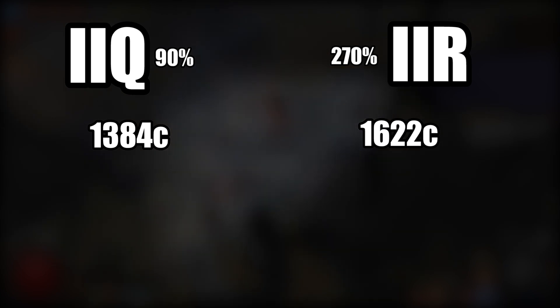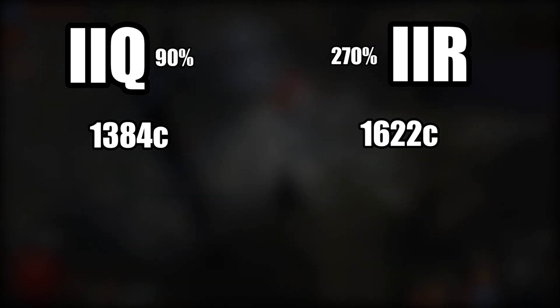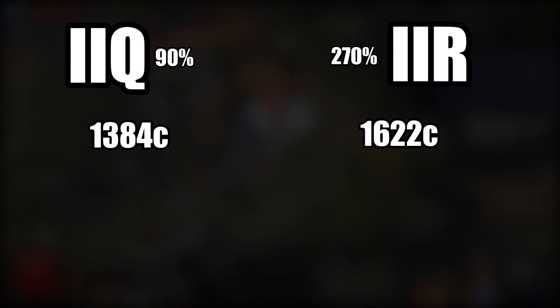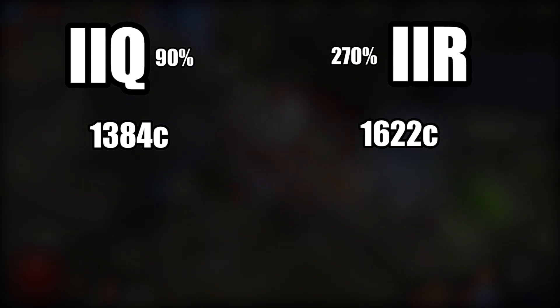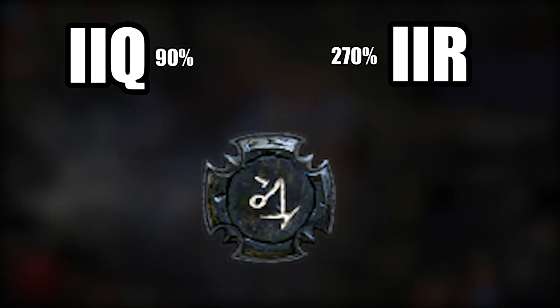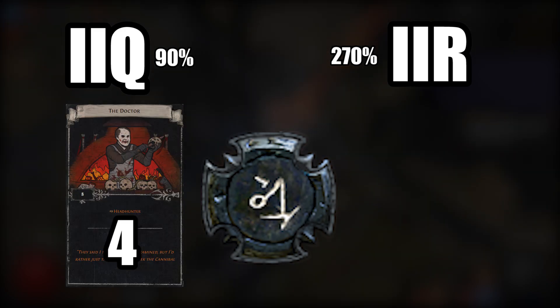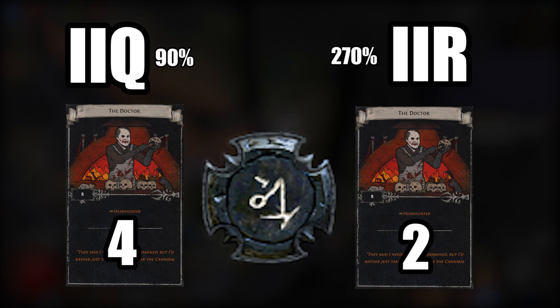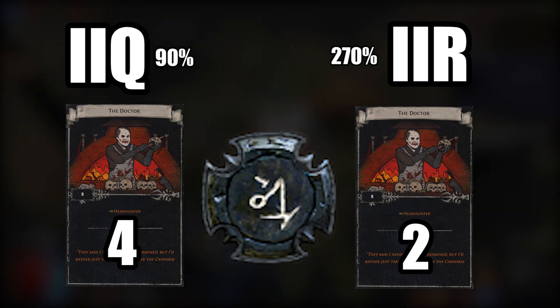If you run a map lots of times and you stack increased item rarity instead of increased item quantity, you're going to get more currency than if you ran increased item quantity. It doesn't make sense, it shouldn't. But I ran Burial Chambers instead and divination cards actually stomped it — I got four Doctor cards with increased item quantity and two with increased item rarity, six total. So I'll be continuing to farm this map with increased item quantity to save up money for my secret league project.